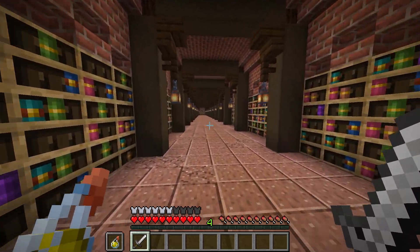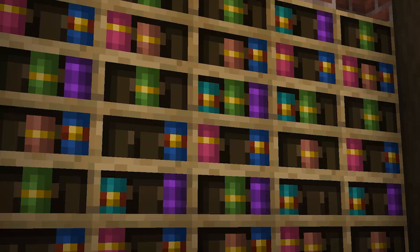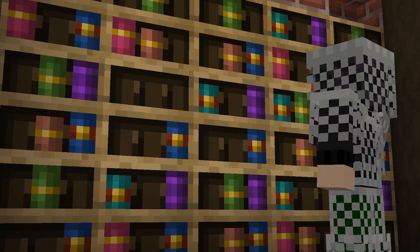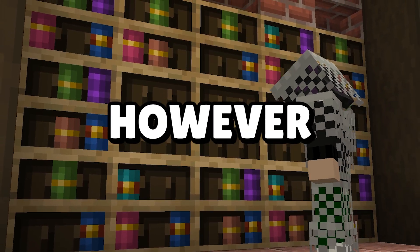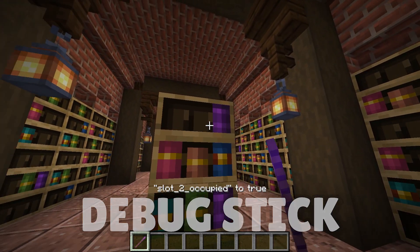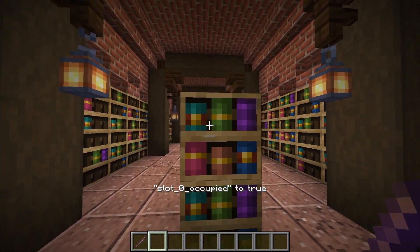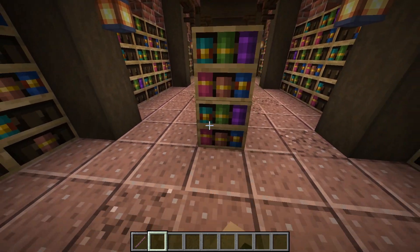On the topic of chiseled bookshelves, many people are excited to use them as decoration in adventure maps, but unfortunately players can still take the books out when in adventure mode, which ruins everything. However, if you modify each slot using a debug stick, the chiseled bookshelf will appear to be full but won't actually have any books inside, making it purely decorative and unable to be interacted with.